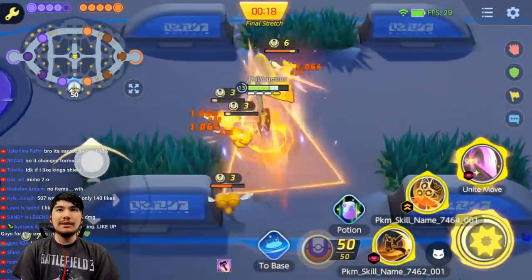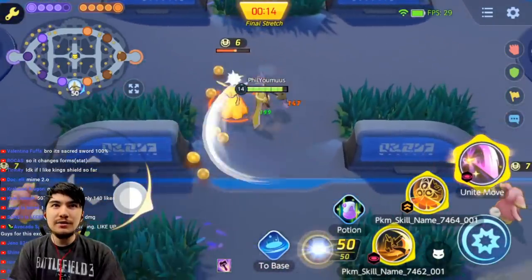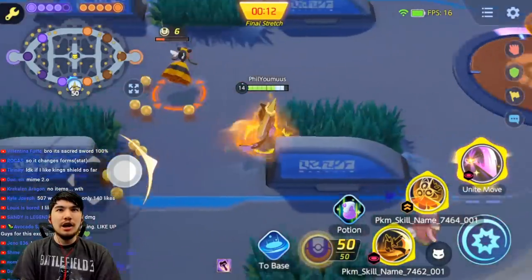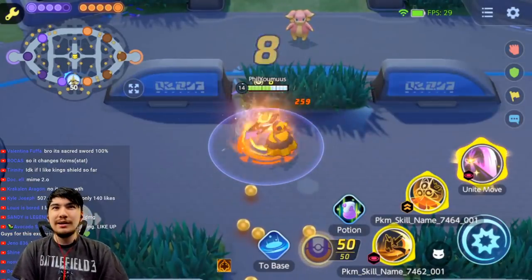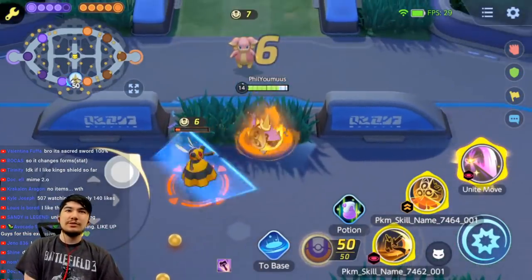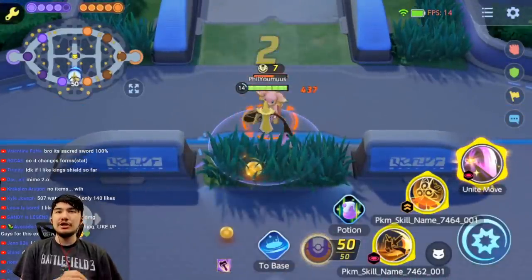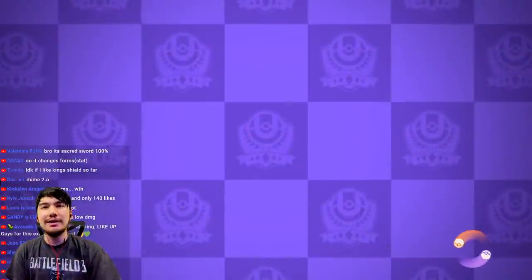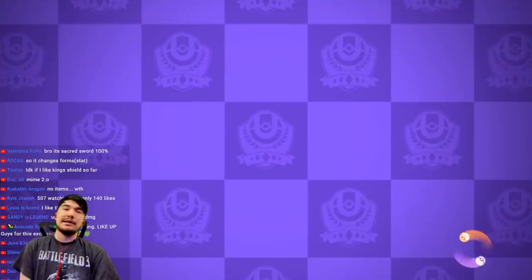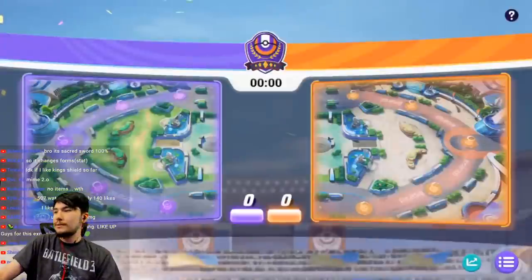If this Pokemon ever becomes weak they should make the unite give you full stacks. The unite doesn't give you stacks sadly — but it should. That's game one — we tested Slash and King Shield. Next game we're gonna test Shadow Claw and Protect. It's probably Sacred Sword actually — I'm calling it Slash but it might be Sacred Sword.